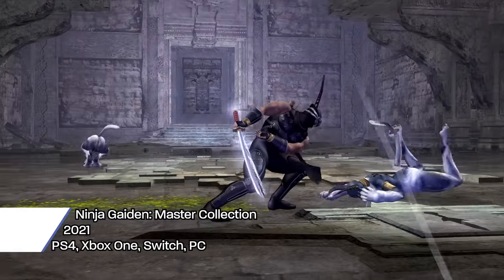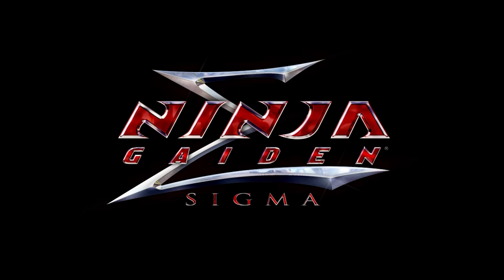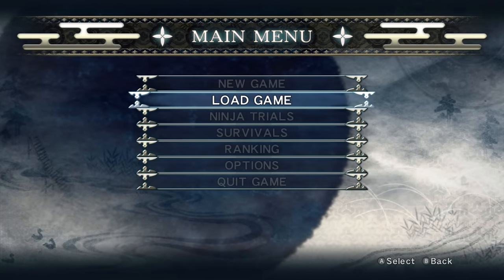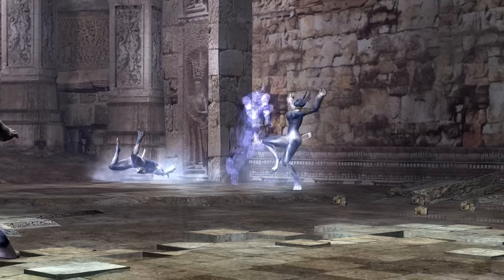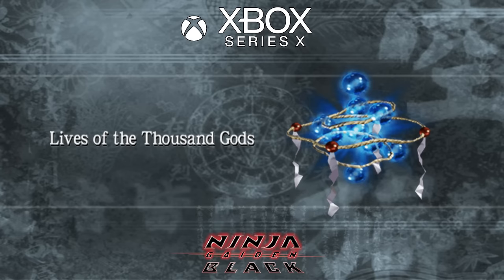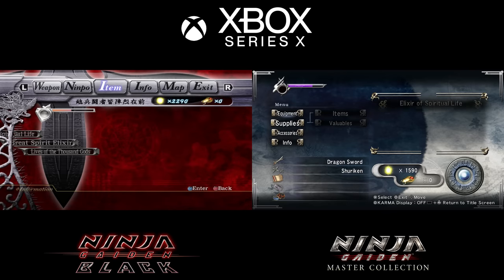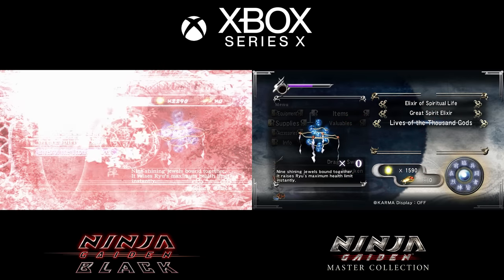Ninja Gaiden Master Collection contains ports of Sigma Plus, Sigma 2 Plus, and Razor's Edge. While the games are labeled simply as Sigma and Sigma 2, they include every change, mode, and costume from the Plus versions, except for the optional gore and turbo mode in 2. We're receiving these versions reportedly because the source code for Ninja Gaiden Black and Ninja Gaiden 2 were lost, leaving us with the Sigma versions. UI elements in Sigma and Sigma 2 are much higher resolution than they've ever been — worth mentioning since backwards compatibility doesn't correct UI elements that were simply upscaled with bilinear filtering, so it's nice to have a full upscaling job done by Koei Tecmo themselves.